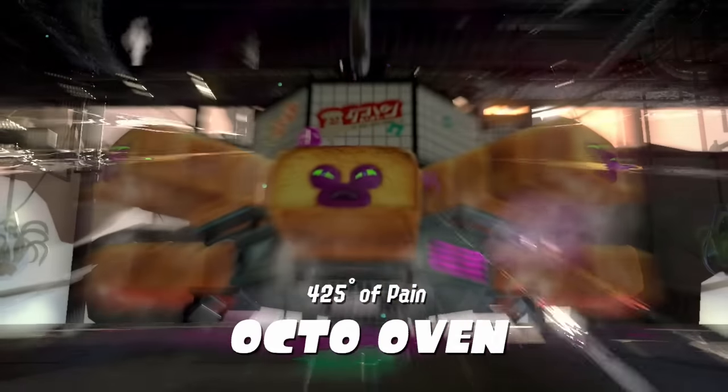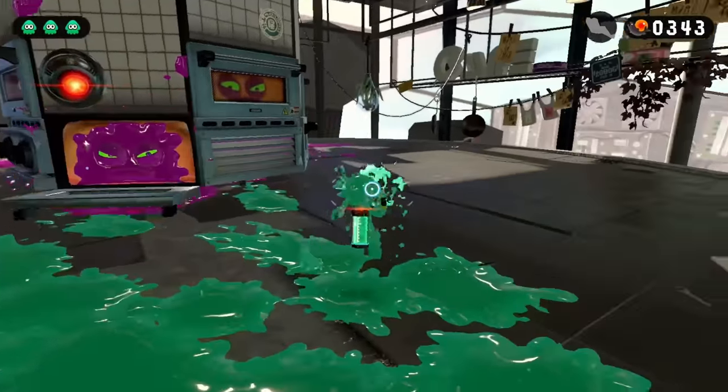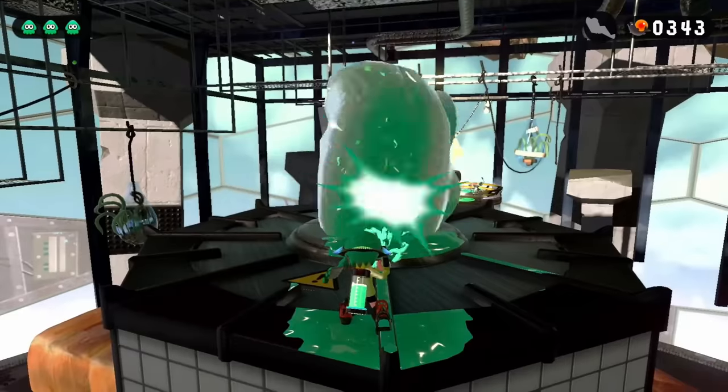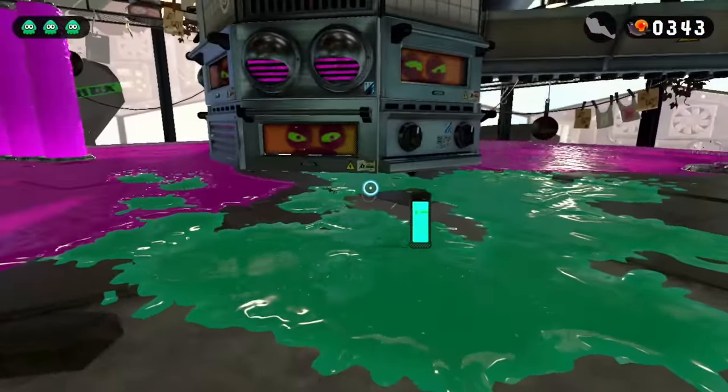The boss of World 1, Toaster Boy, is very different from the regular stages as there is no cover to hide behind, but there aren't any enemies shooting at me either. The first two phases are simple enough: avoid the bread, climb, and clutch the tentacle. Where this fight gets tough is the third phase, because of an extremely long splash wall that covers the entire arena.